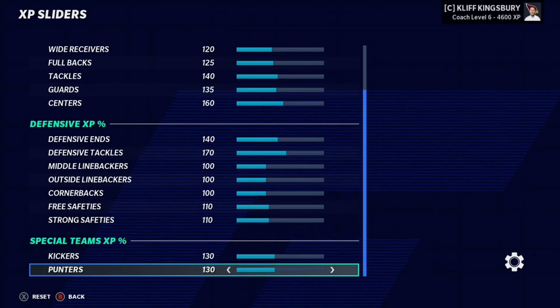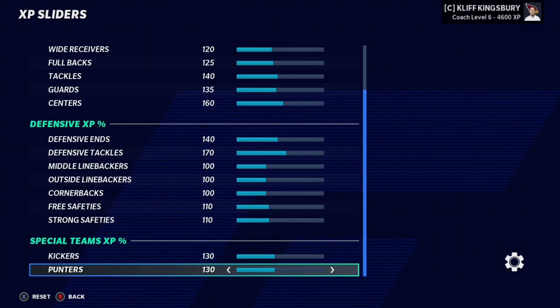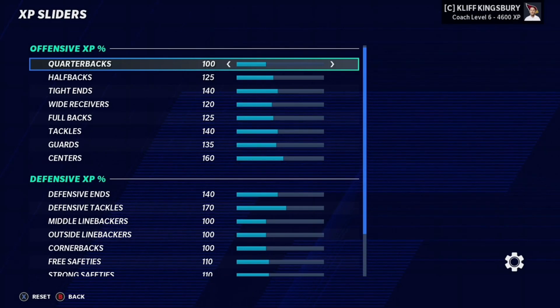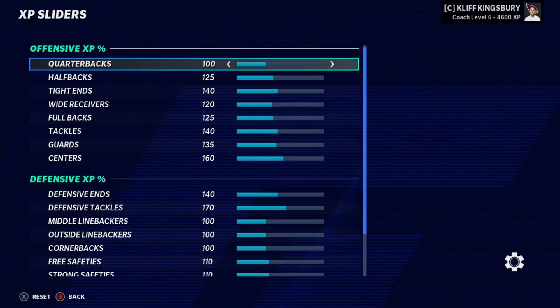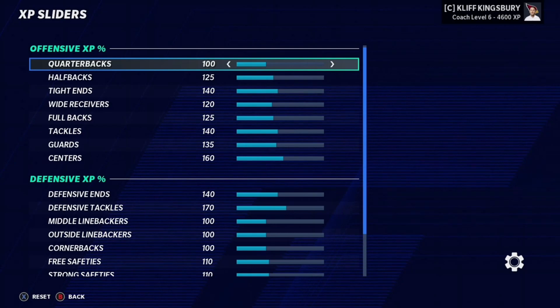The last thing I have here are kickers and punters — I put them both at 130. Really when you get a normal dev or star dev kicker or punter, it does take a little bit for them to progress. Through this, kickers and punters are going to have a little bit more of a gap between an average punter, a good punter, and an elite punter. So you'll actually have more of those Justin Tucker types that are going to develop. These are all of my XP sliders. I am currently working on new gameplay sliders to make the most realistic gameplay — there's a lot of teleporting in Madden right now and that drives me nuts. If you guys want to see those, please hit the thumbs up button below. I hope you guys enjoyed the video and I will see you guys next time.